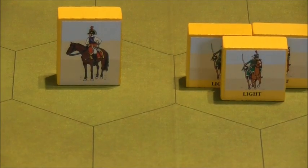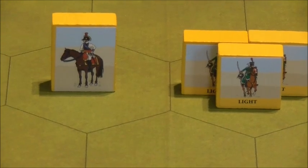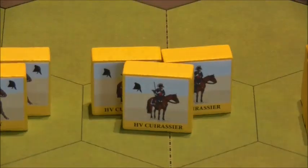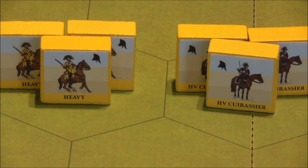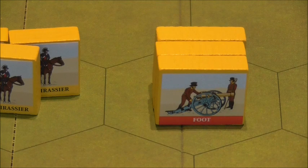Then we have 4 leaders, 7 units and 21 blocks of light cavalry, 5 units and 15 blocks of heavy cavalry, and one unit of 3 blocks of cuirassier heavy cavalry. And finally for the Spanish, we have 3 units with 9 blocks of foot artillery.